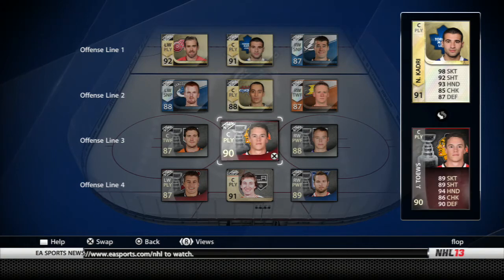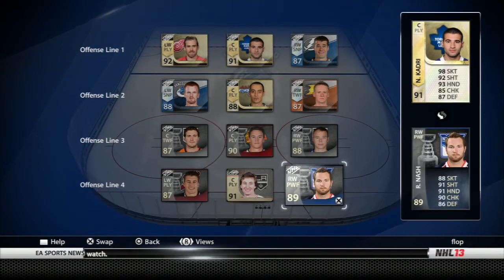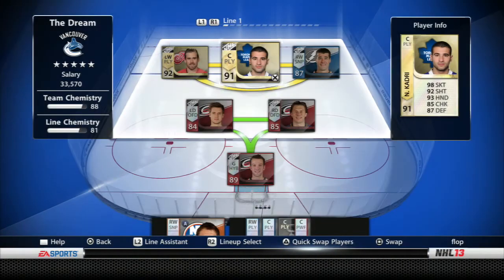Then we've got the fourth line, which is Parise, Gretzky, and Nash. Similar skates, similar shots, hands are all even, and checking on Nash is insane.